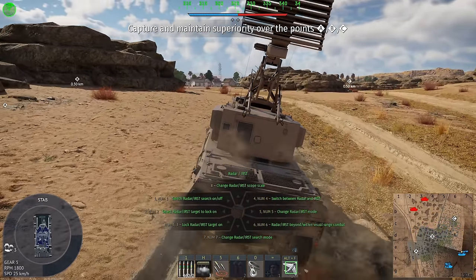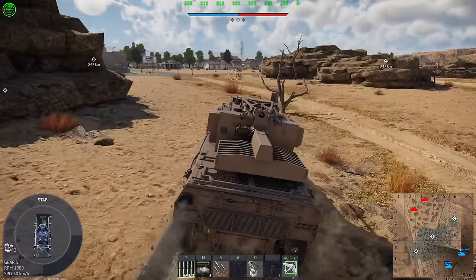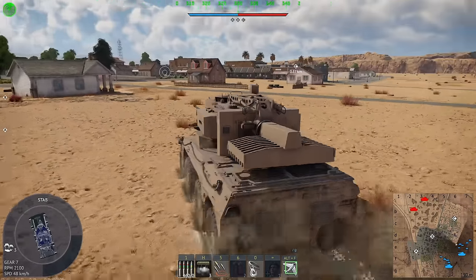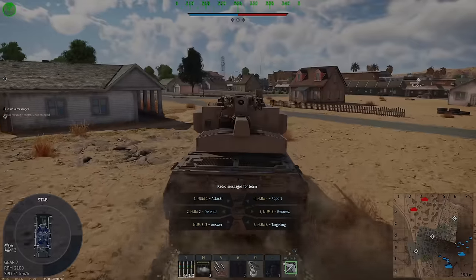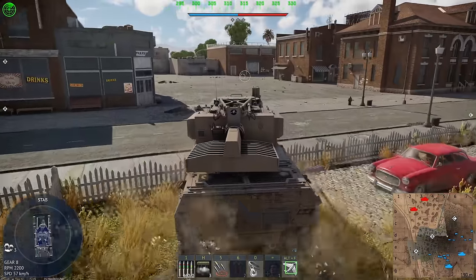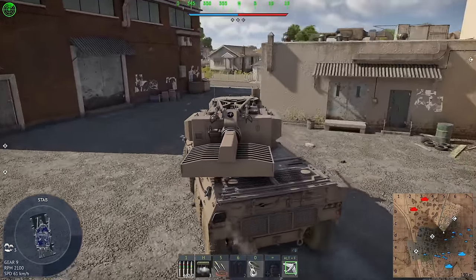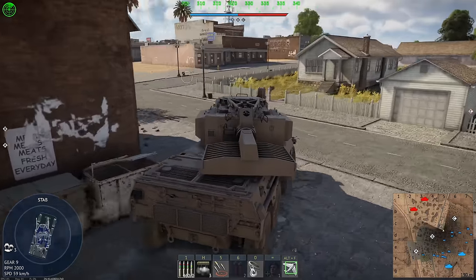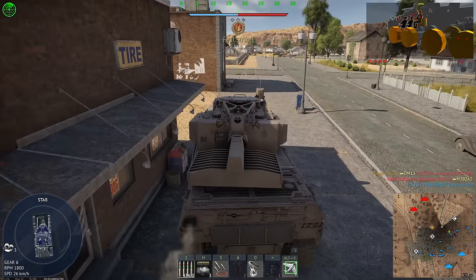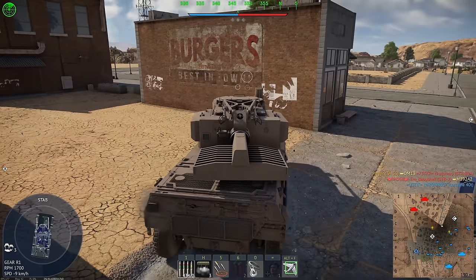Let's put this thing down shall we? There's a teammate coming with us — follow me, dude, I'll plough a path. He decided not to follow me though. That BTR was not expecting that. I don't see anyone flanking that way, but there's definitely this STB...